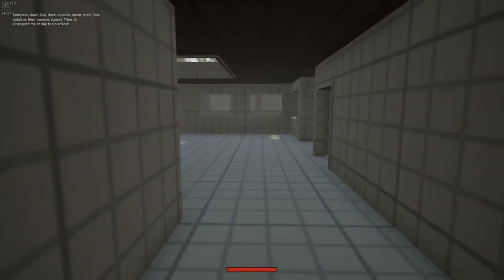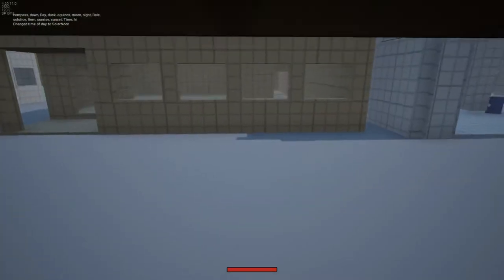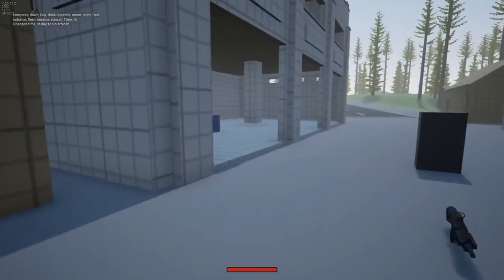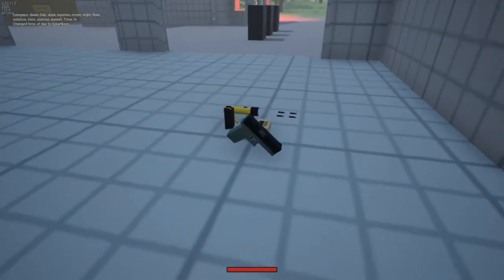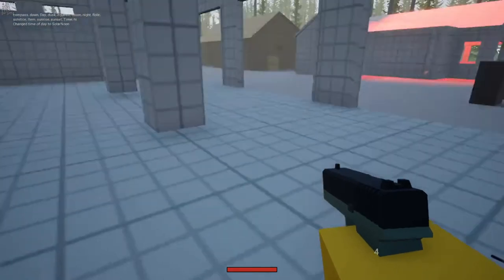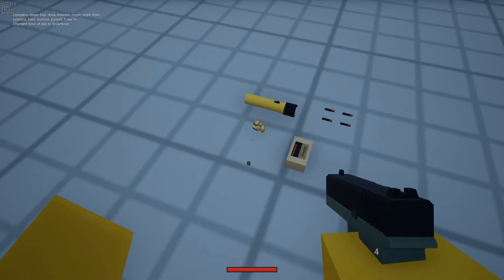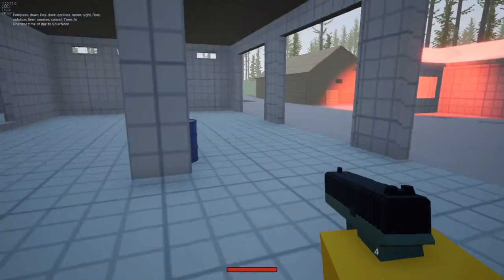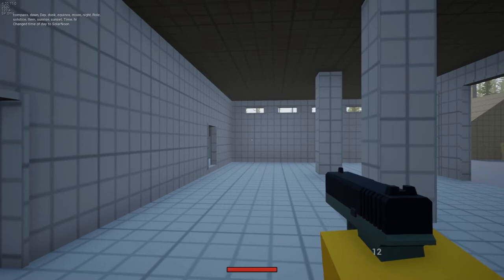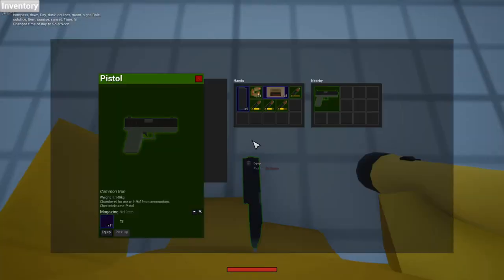This means there's definitely going to be more enemies coming in different shapes and sizes. We also have a new gun — I'm assuming this is a Glock. Let's pick up the bullets. Yeah, it's a nine millimeter pistol. It doesn't seem to have the animations yet.